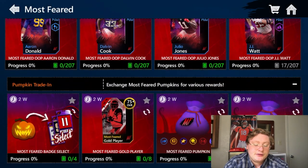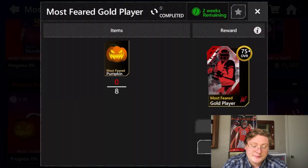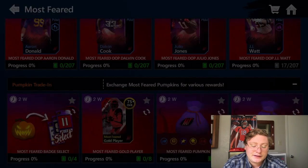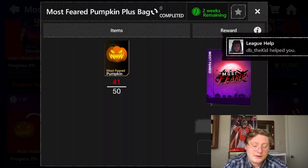If you come down here, you can trade in four pumpkins to select a Most Feared badge. You can trade in eight pumpkins to get a 75-or-higher Most Feared gold player. The pumpkin bag was 25, and then for 50 you can claim the Most Feared pumpkin-plus bag.